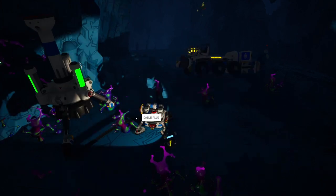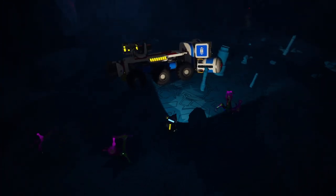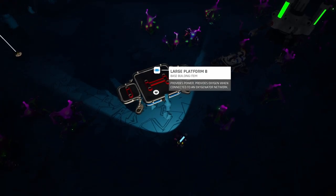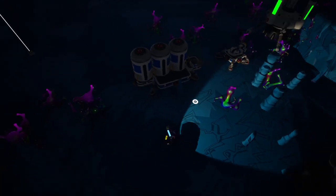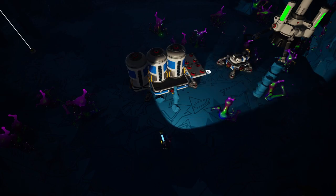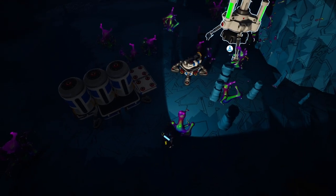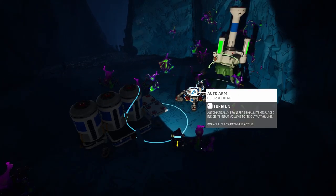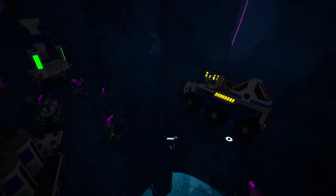The next step is getting the auto arm in place. We'll need the medium platform and the auto arm — something like that should do. We want it on this side so the auto arm will take the resource that forms and put it into our storage area on this platform. We'll place medium storage here as well. The auto arm places the astronium over here and the medium resource canisters store it all — from three canisters we should get storage for 100 astronium.